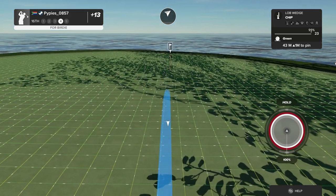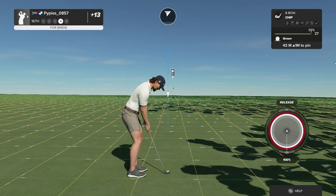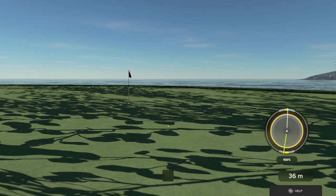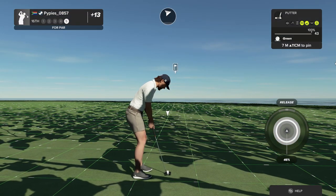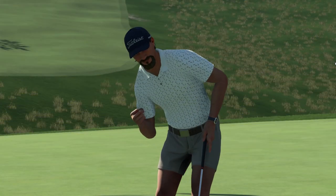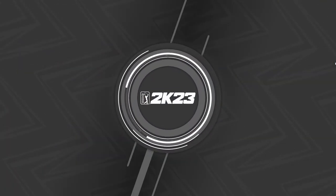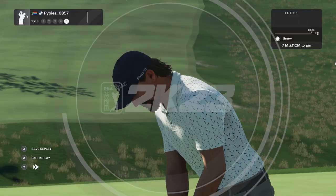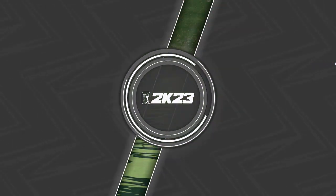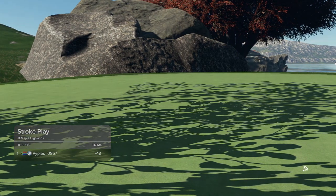Lob wedge chip on the green — nope. I have to say I've done this once in my life, chipped with a lob wedge on the green — it's not that effective to be honest. Rather putt it. What a putt! Good work. Roll the putt so you can get close and more accurate than just chipping it, because sometimes you can misjudge. Anyways, it was a good putt — proud of myself.